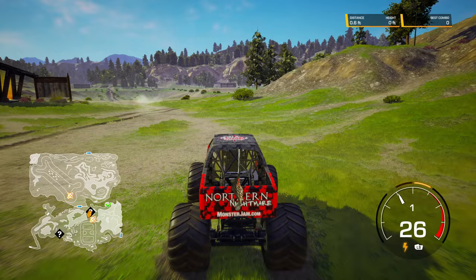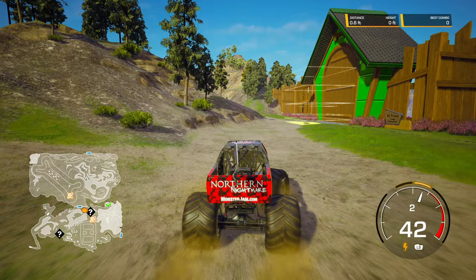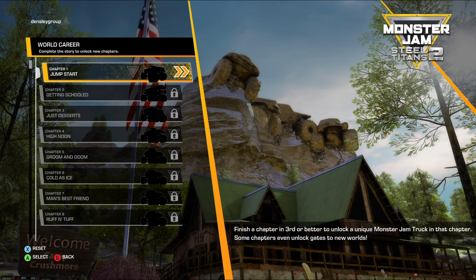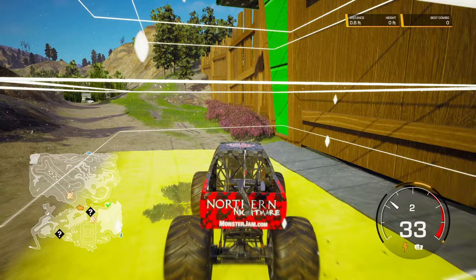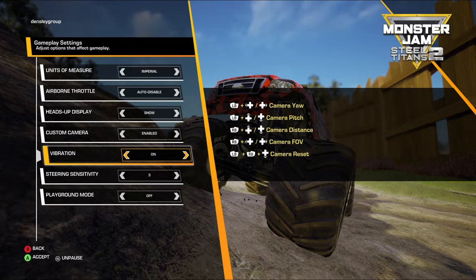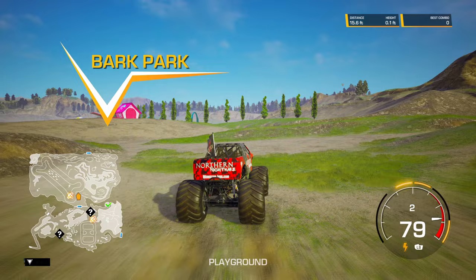This is the first zone available to you — Camp Crushmore. You cannot progress to the Bark Park until you play through World Career Mode. If you go into Playground Mode however, you can go to any zone you want and drive all the way through the entire world.